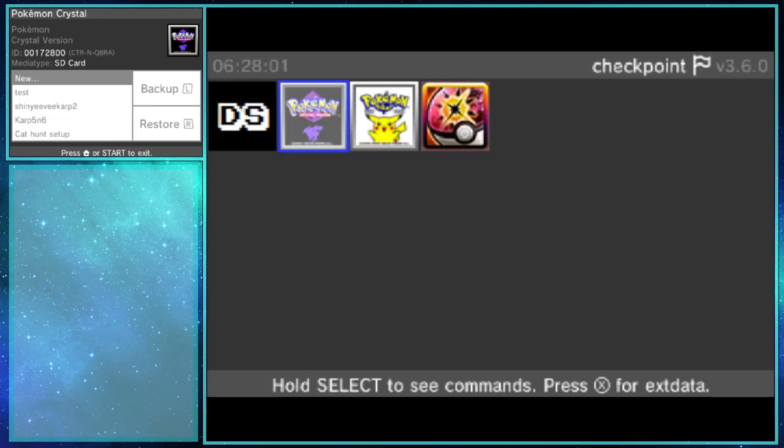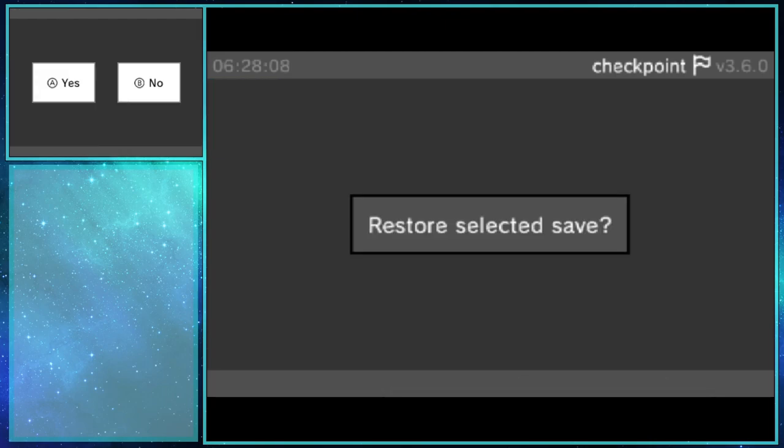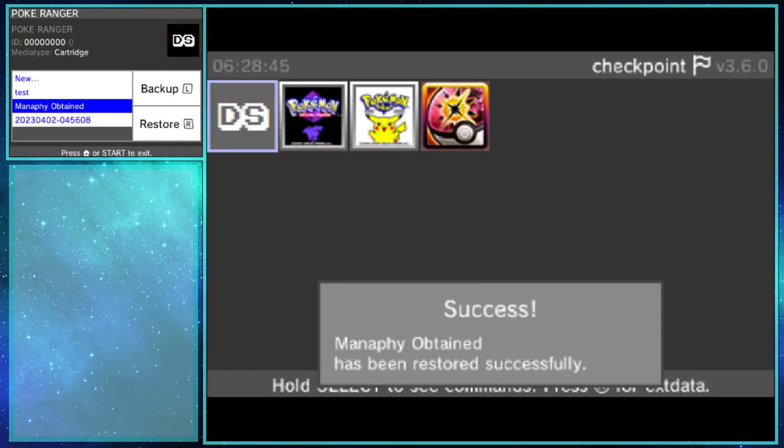Now you only need one copy of Pokemon Ranger, except you'd still have to play through the game as many times as you want eggs — which is no bueno. The solution is custom firmware, of course. Once you beat the game, all you have to do is make a save backup using Checkpoint — another custom firmware app — before sending your eggs over. Then proceed to send the egg to a Gen 4 game. Afterwards, reopen Checkpoint and restore your save to before you sent the egg. Problem solved. Now you just have to struggle through Pokemon Ranger once and you're all set. I used 10 eggs in my hunt, so this method saved me 90 hours in Pokemon Ranger playthroughs.